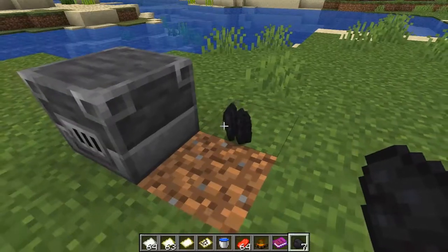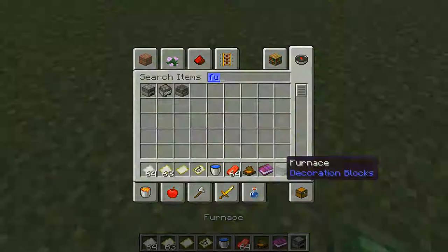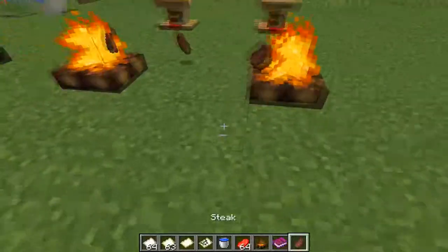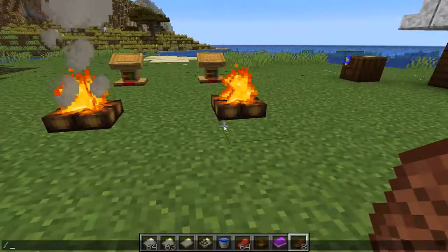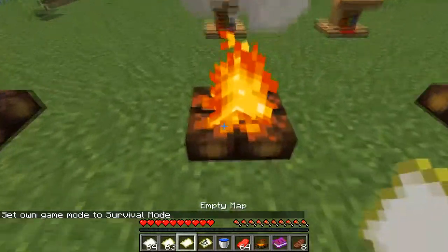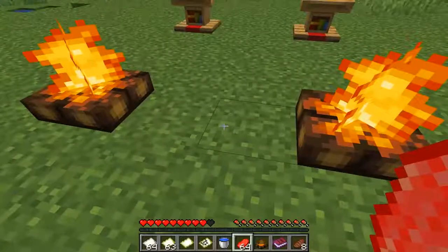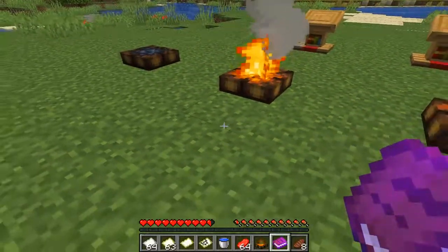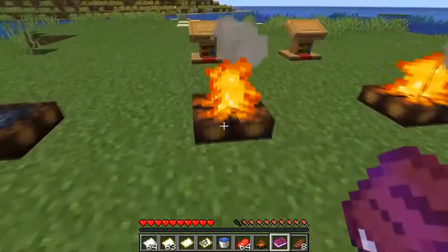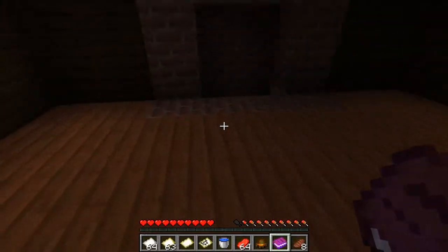The campfire adds a little bit into your world. I'm actually liking the snapshot. The food pops out and you get some steak. They do hurt — they give you fire damage, obviously, because it is fire. You can actually make little camps by putting stone bricks or slabs around them and have a camp inside your world.